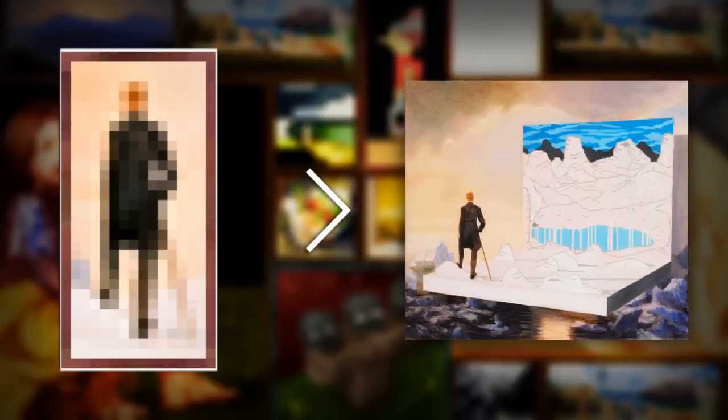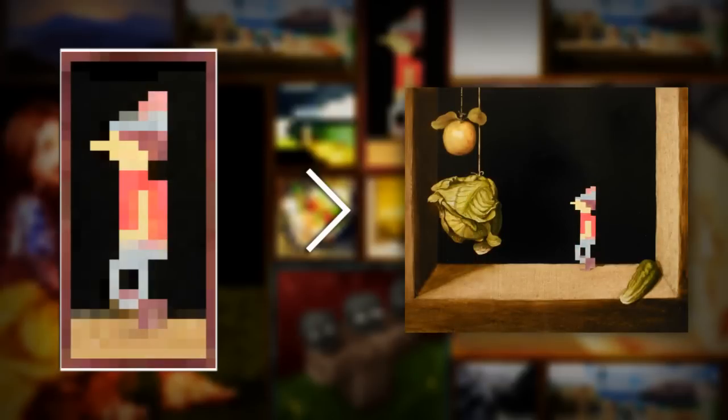Up next is the first one-by-two painting known as Wanderer, based off of the painting Wanderer. It's a painting of a man with a walking stick traversing some rocky plains. One interesting thing to note is that most of this painting is cropped out in Minecraft — you actually only see the man instead of the landscape as well. The second and final one-by-two painting is Graham, based off of Graham. It's a small picture of King Graham, which is a player character in the King's Quest series.